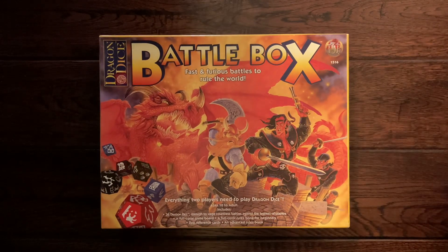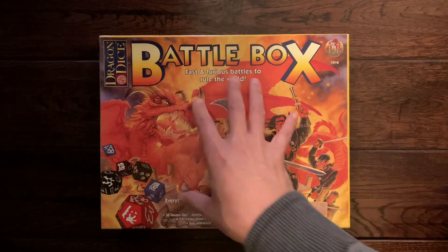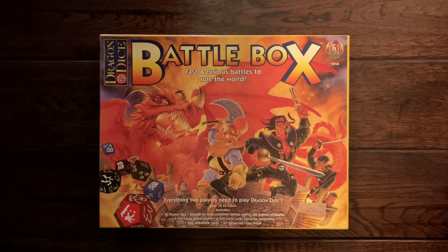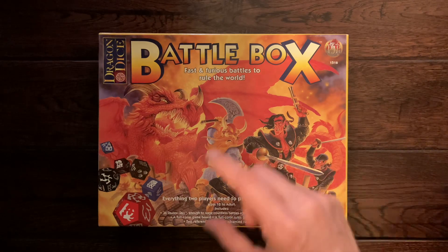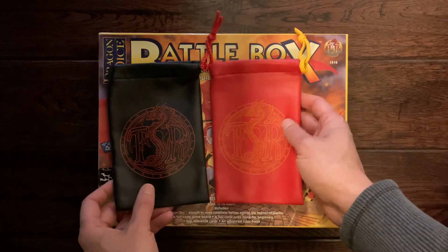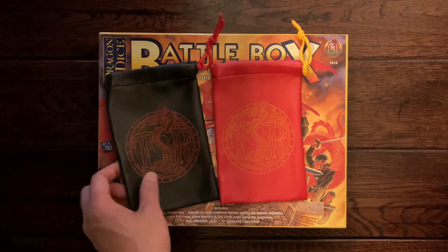And that's the unboxing. Now one interesting thing is this is a dice game, but there are no dice bags within this box. So prior to obtaining this, I also thought it'd be nice to get some dice bags from the smaller sets — so those would be these. They have other colors, but I thought black and red would complement.